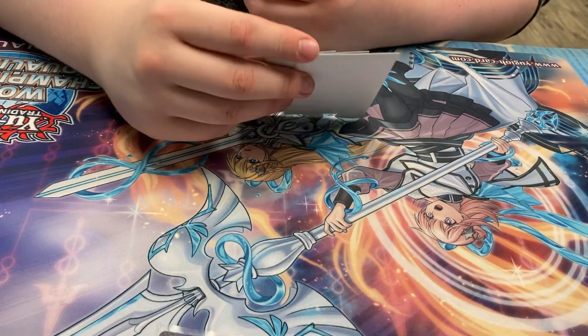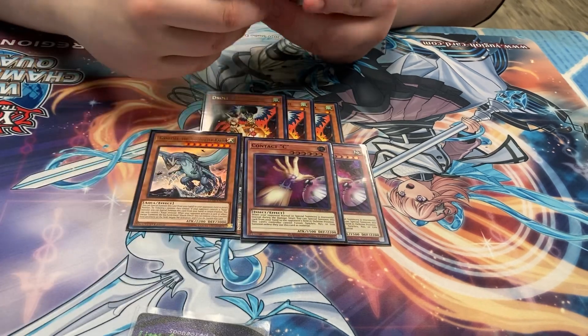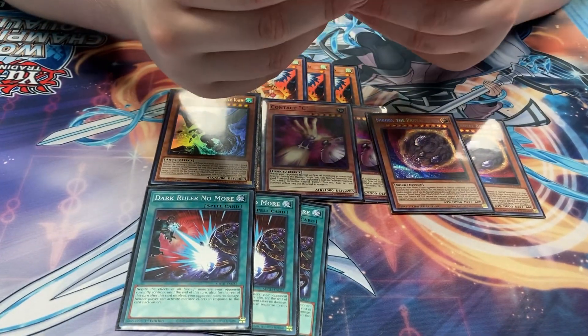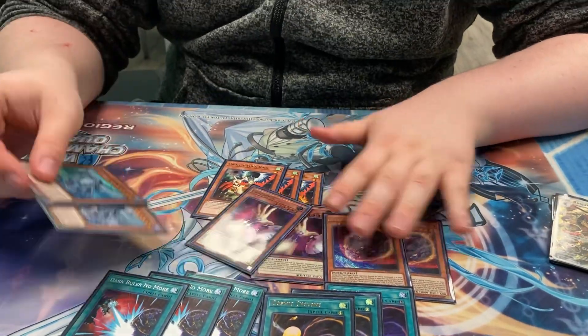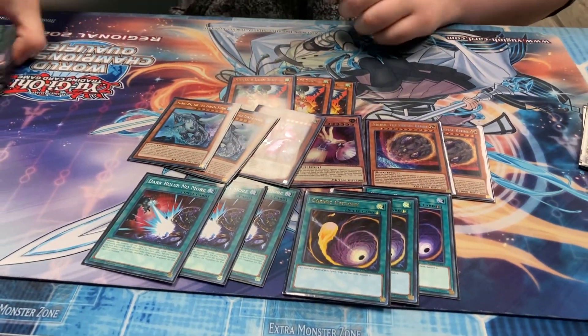For the side deck: three Droll, two Gamma Seal, two Contact C, two Nib. You'll notice there are no going-first cards in here at all. Three Dark Ruler, and the final card is three Cosmic Cyclone. When you go first — and it proved true today — there is not a single card besides Sphere Mode or Dark Ruler that beats your end board.